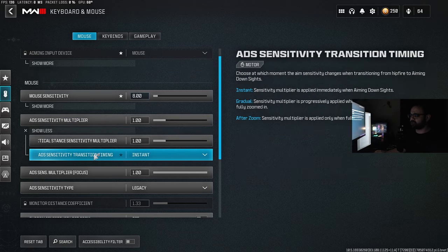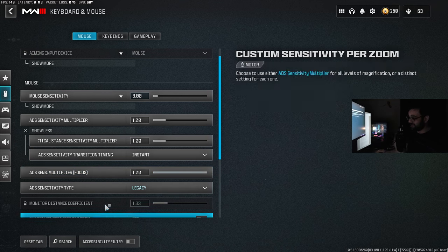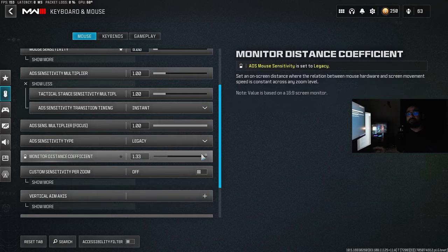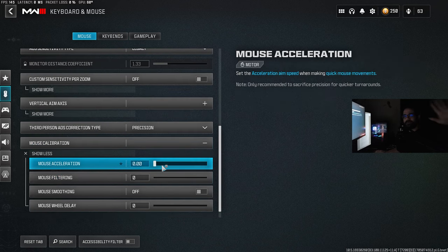Another important setting — placed differently for controllers but present for both — is the ADS sensitivity transition timing. Always keep this on instant. For the mouse and keyboard specific setting, the ADS sensitivity type: 'Relative' requires you to account for monitor resolution and do complex math — I tried changing this and it didn't make a meaningful difference. Keep it on 'Legacy' — it gives you that one-to-one ratio, which I've explained multiple times is important. Everything under mouse calibration, put it on zero or keep it off.